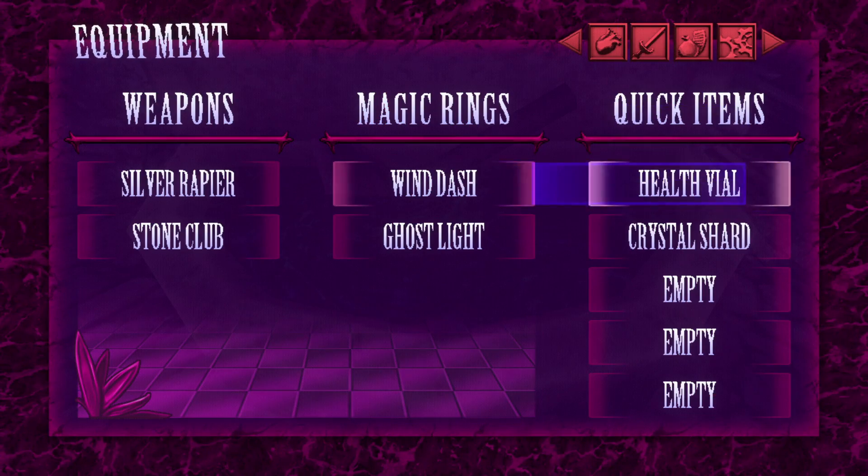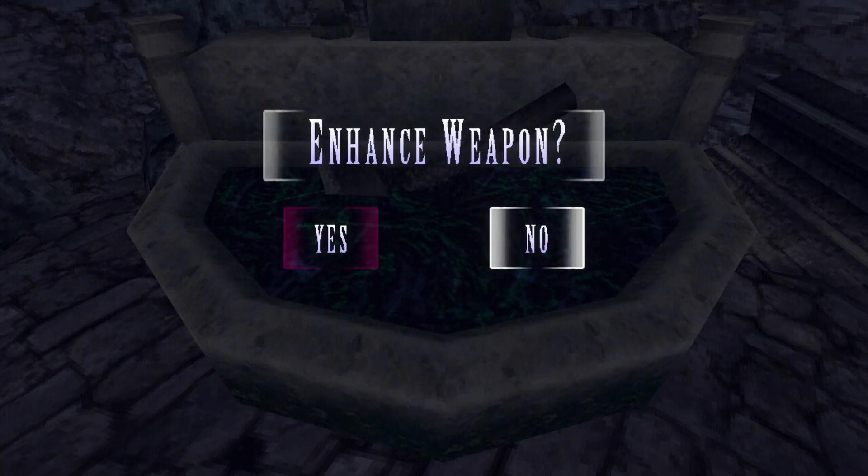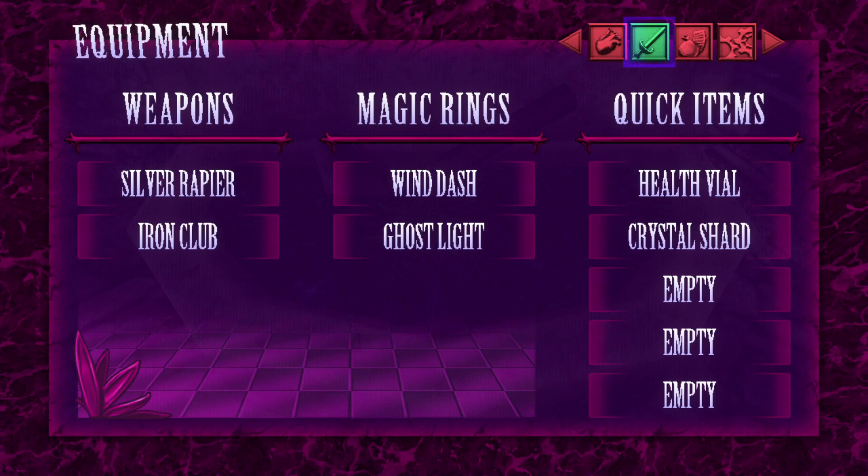Silver rapier. What does this thing look like? A thin piercing sword made of the finest silver, no doubt manufactured during the Crusades for battle against the undead. And it seems to do holy damage. Now, I do think that one of the areas that I'm going to be going to is like the Accursed Tomb or something. Maybe this is the thing to take in there. I was trying to figure out which area I was going to be going to next, and now the choice seems obvious.